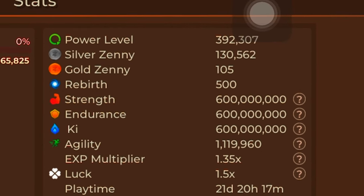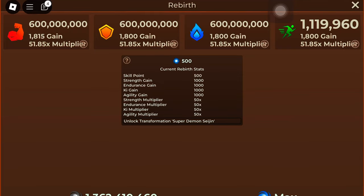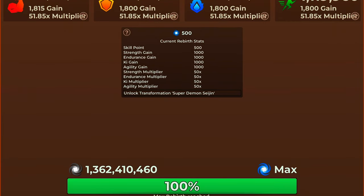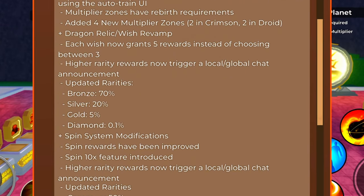They also brought back rebirth, which is cool, and there are four new stats: strength, endurance, ki, and agility. Max rebirth is 500 for now. They also updated rarity, which is better than before.